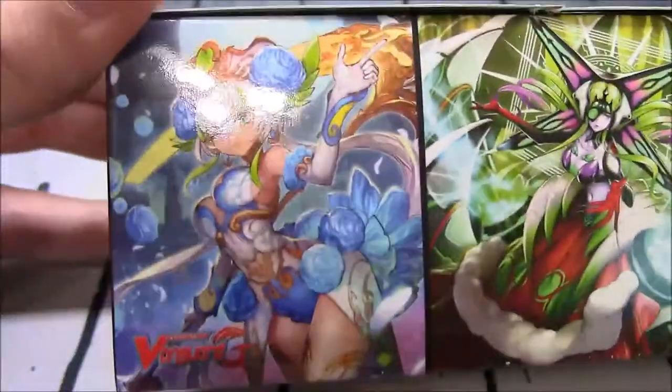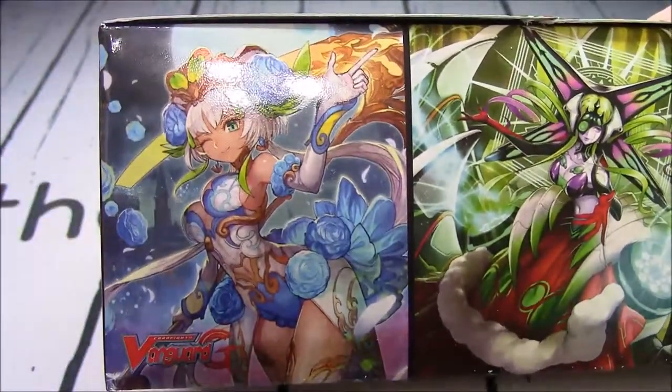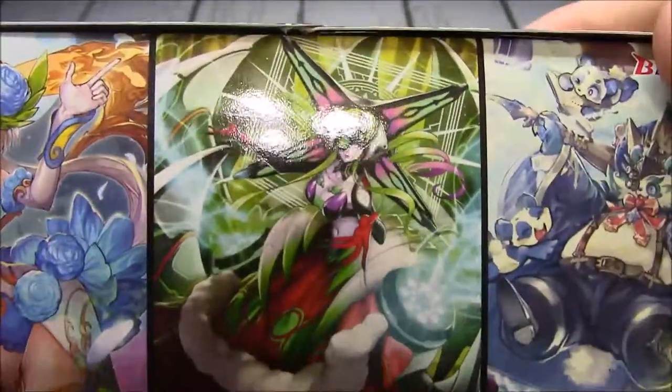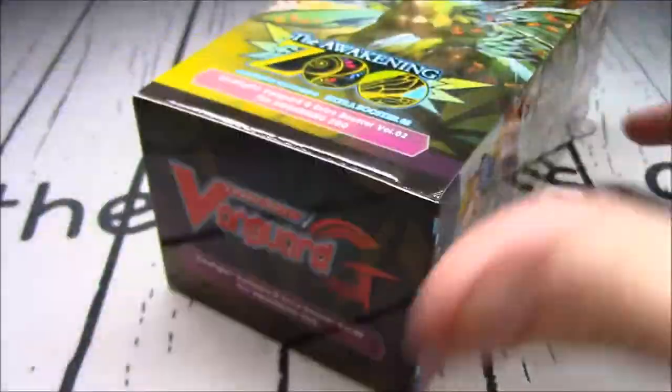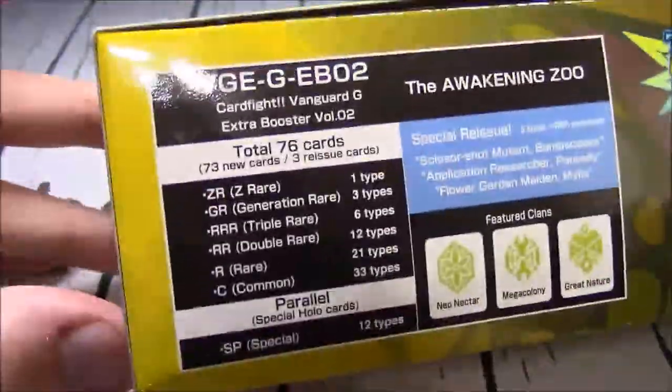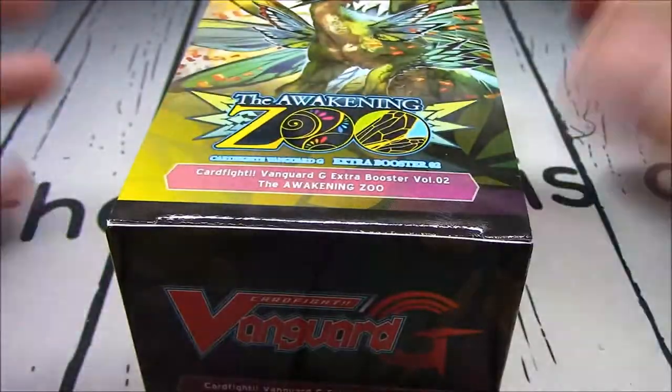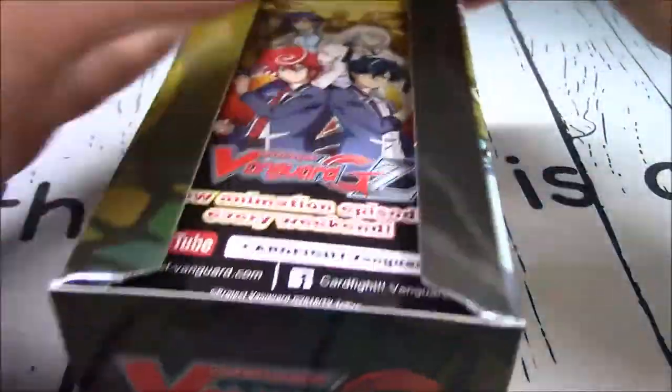There were two per box. Blue Asha — don't remember her full name. We got Gradora and the new Big Belly. I don't remember any of their full names. Total of 76 types possible here. The three clans: Neonecter, Megaculon, and Great Nature — specifically for the Zoo Nation. This is G-Extra Booster 02.